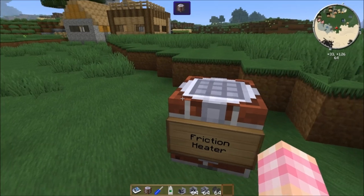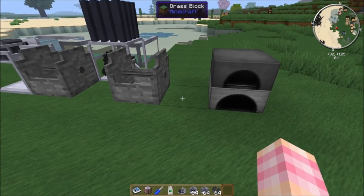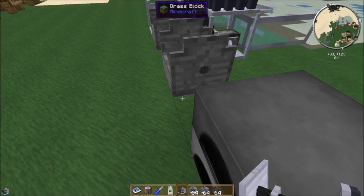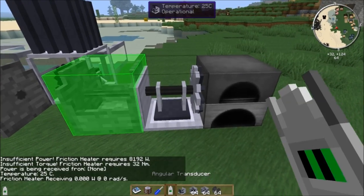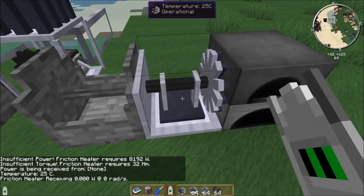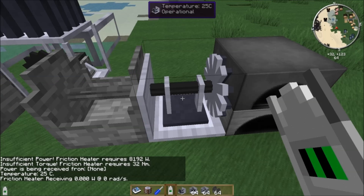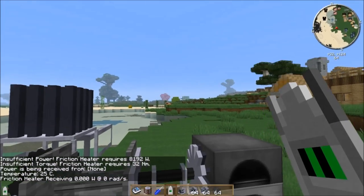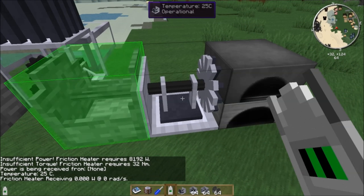These friction heaters are great. Since our steam power is infinite, powering furnaces for free means you don't have to use coal or charcoal or wood to smelt things — essentially infinite smelting. If I place my friction heater so the green input side faces the shaft, all that matters is this side is touching the furnace. Right-clicking with the angular transducer tells me I currently have insufficient power — it requires 8192 watts and 32 newton meters of torque.